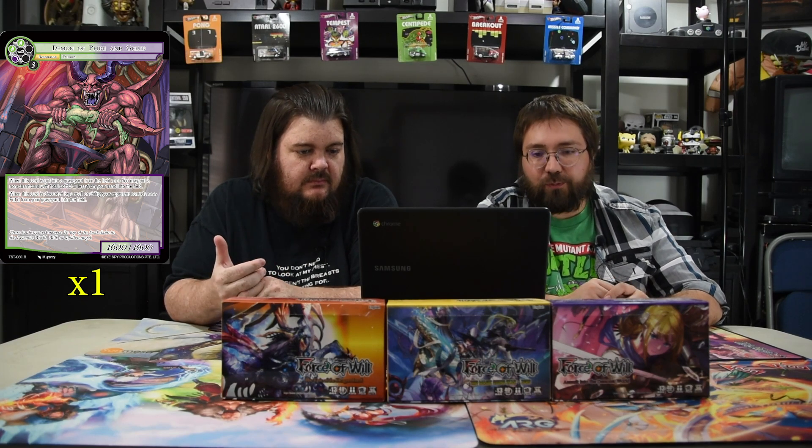Next is Demon Pride in Greed — two green, one black, and three, 16/16. When this card is put in the graveyard from the field, you may put a non-chant card with total cost five or less from your hand into the field. When this card is discarded by a spell or ability your opponent controls, put it from your graveyard into the field instead. So you get a free dude if they discard it, and when it dies you get another free dude — a five drop.